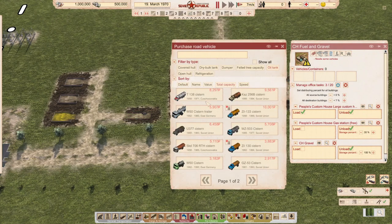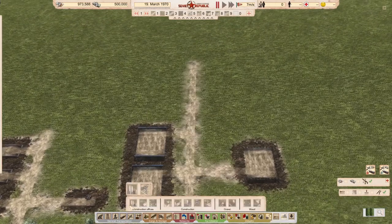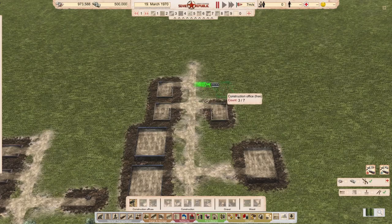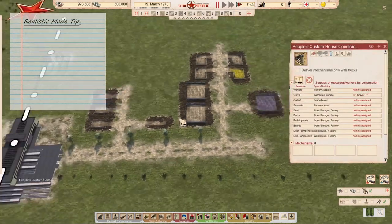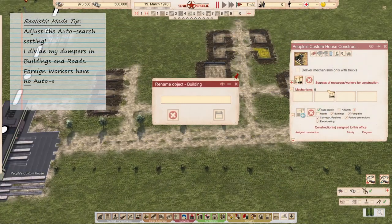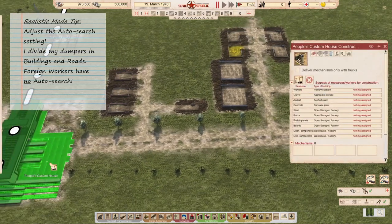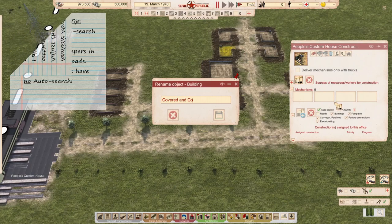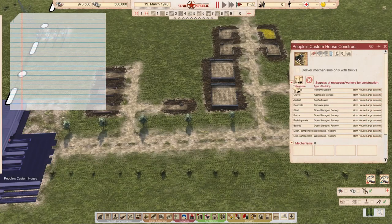In the realistic mode, you use in the starting phase all the free storage, all the free aggregate storage, all the free construction offices and distribution offices. The first part is about acquiring materials from the custom house, and in that way you do not have like 8 dumpers waiting for the custom house, but you have them waiting for the gravel yard.